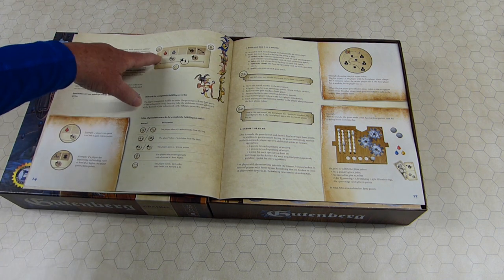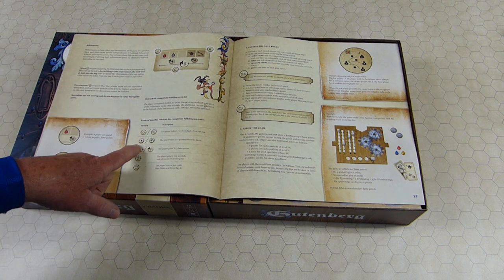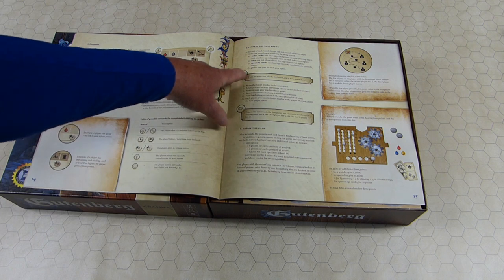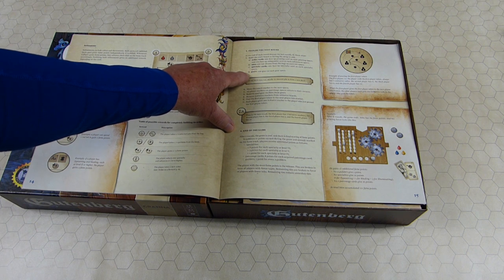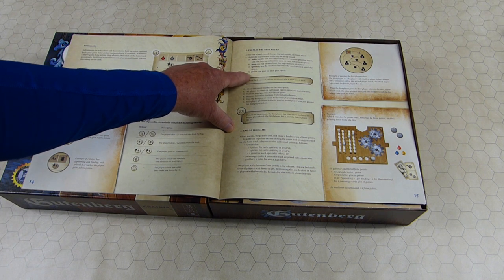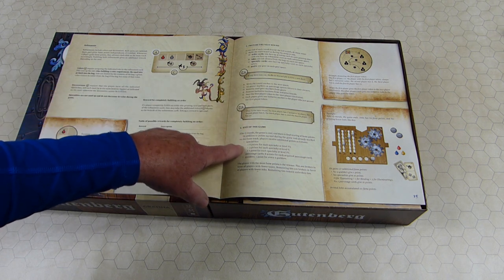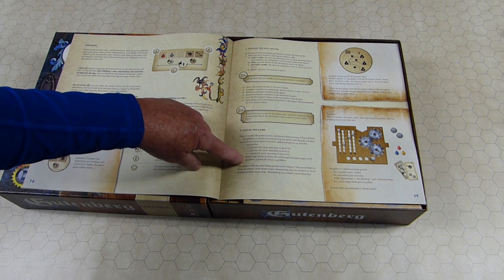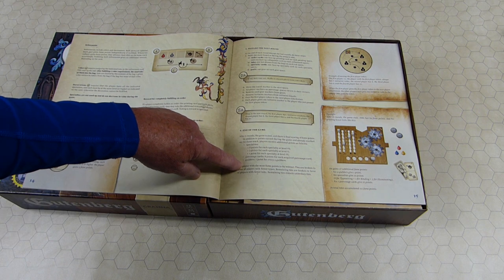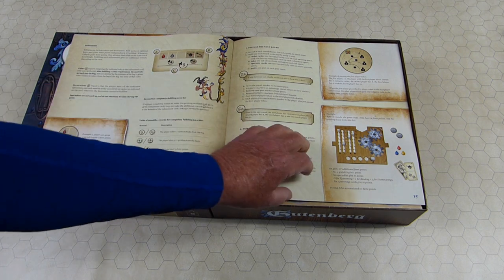I think I talked about refinements, colors, decorations — the rewards might be points or some other thing. Then you set up the next round where you discard and replace the order cards, the inks, the specialty cards, and replenish the gears. Move the round marker. At the end of the game, you get six points for specialties at level six, three for five, one for level four. Patronage cards you've accumulated are eight points each, and every three guilders will be worth a point. The most famed points wins the game.